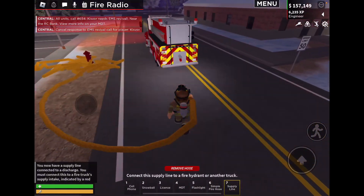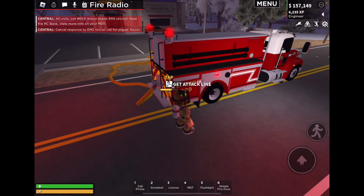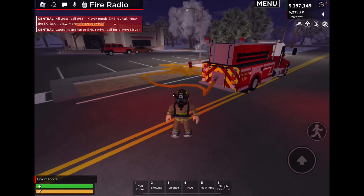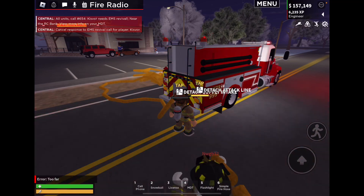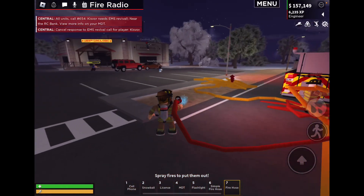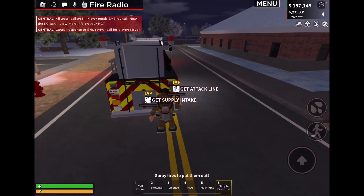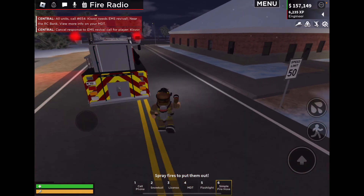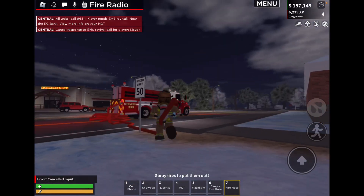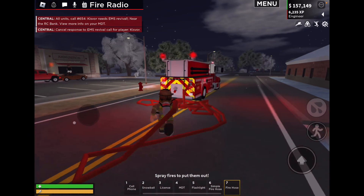Then this connects to the back of there and you get an attack line. Let's go 250 feet again - it's red so it's a little different, and it's also just water again. You can also just connect your normal fire hose to the back of here like that, so you don't have to have the other one feeding into it like a fire hydrant.